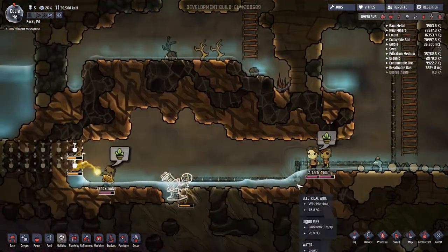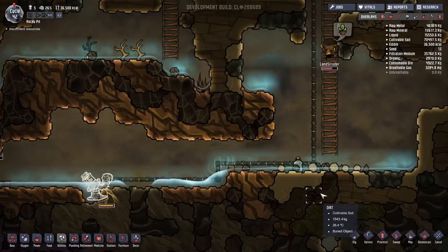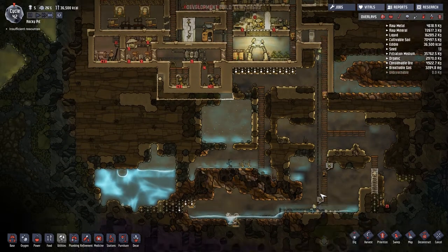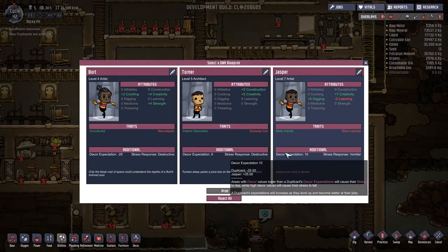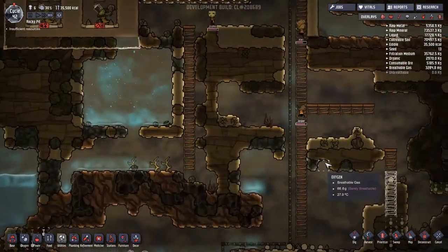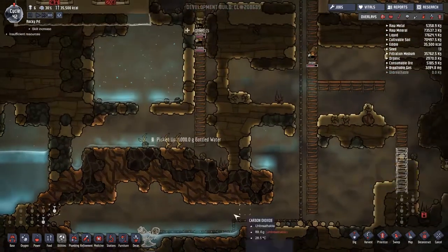This is why we need to get this work done - but guys, is it really that bad down there? I suppose it is. I really need people to come along and just finish this job. Looking at the new duplicate options: scaredy cat, slow learner - I like the mole hands though. I think we're going to go with Jasper. He's an artiste, expects an extra 10 decor - that's fine, we can just make life nice for him.